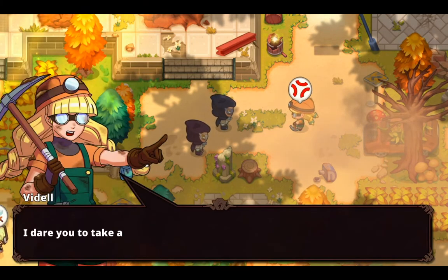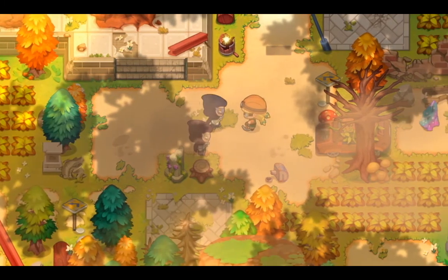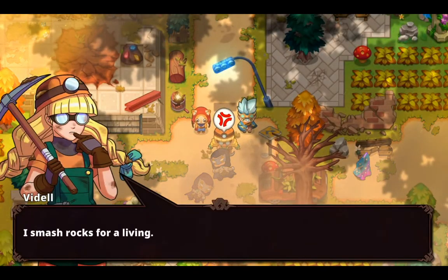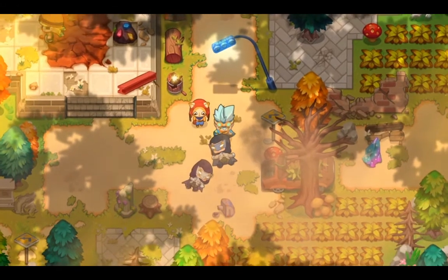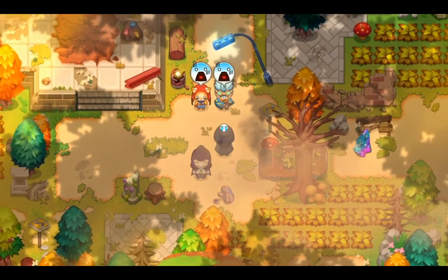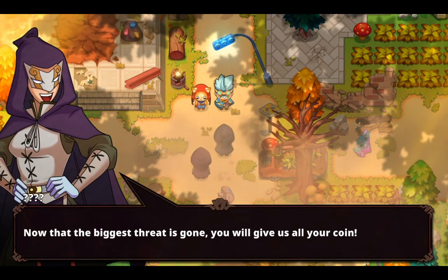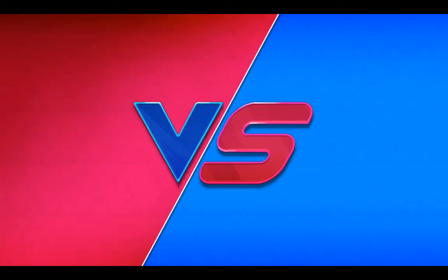Hand over all your Nexomon! I dare you to take a step, losers. What? You mean something like this? What you gonna do now, little girl? I smash rocks for a living — I'm going to the lake. Are you guys okay? Ha! Gotcha! Now that the biggest threat's gone, you'll give us all your coin. You guys make me sad. Agreed.